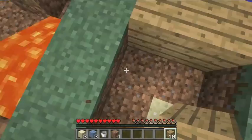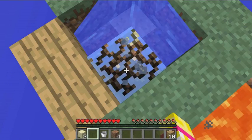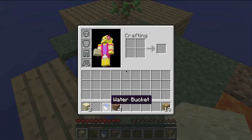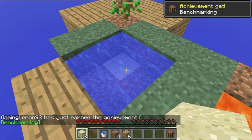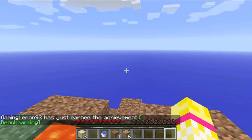Now we can get an infinite water source - I think that's what it's called. Let's break that and that. Here we go, we've got loads of water. We're just going to do this, but we don't actually have loads of lava, which isn't the best. Let's quickly make some wooden planks and make a crafting table. Here we go. Let's just place it here.